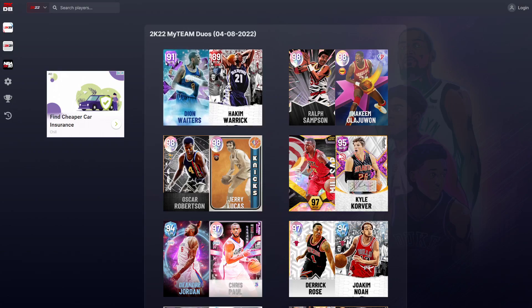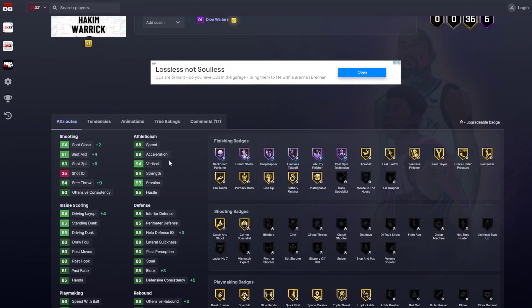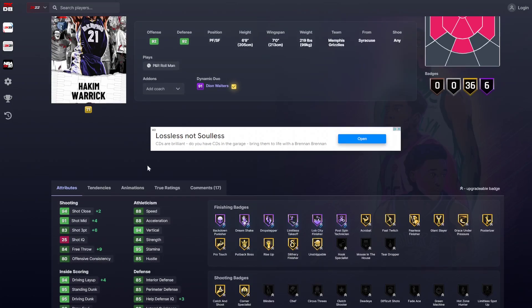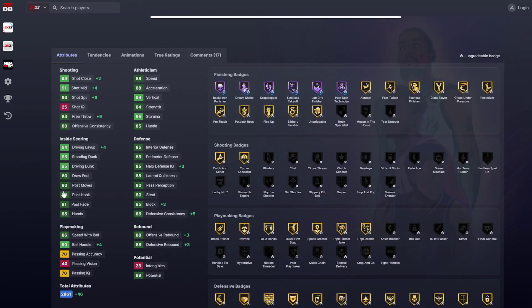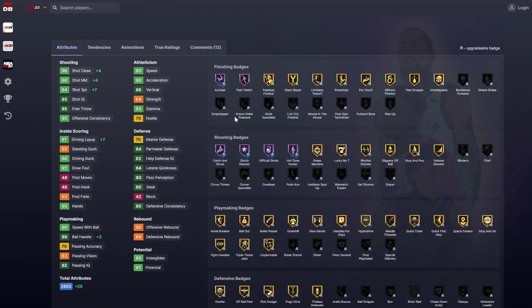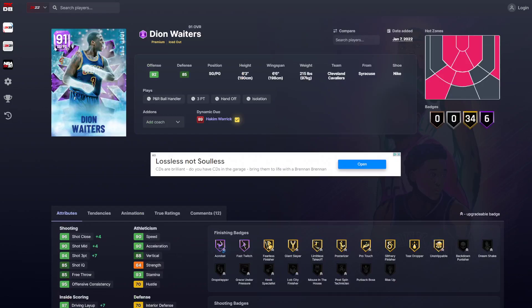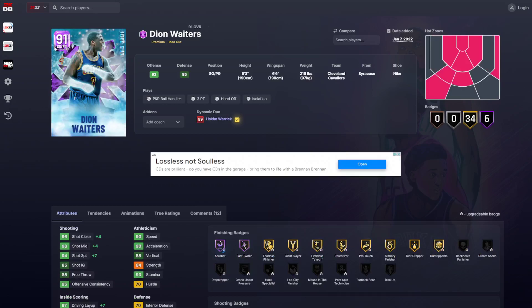Hakeem Warwick and Dion Waiters — Hakeem Warwick goes up plus 6 in three ball and gets a bunch of finishing badges on Hall of Fame. His defense gets a bit better. He's already got a really good dribble style with base 5 on quick. The only problem is his low three point rating. Waiters actually has some decent off-ball badges, he still can't play any defense. He still gets shifty with base 116 on normal timing. It's not the worst duo in the world, but not that brilliant either.